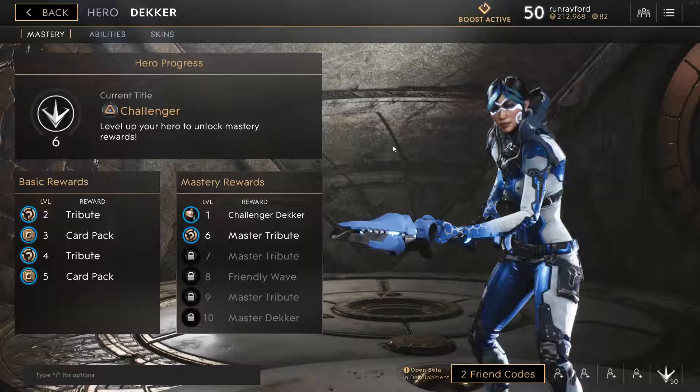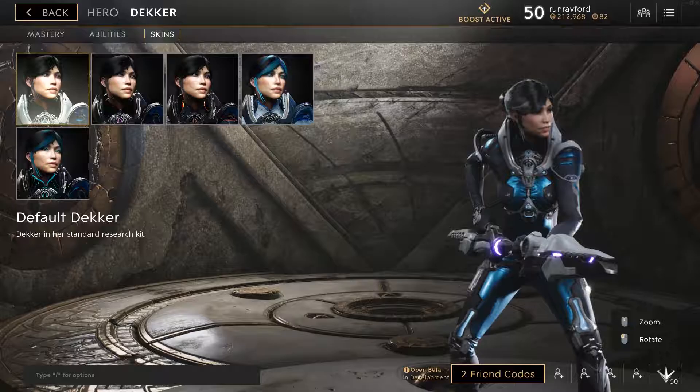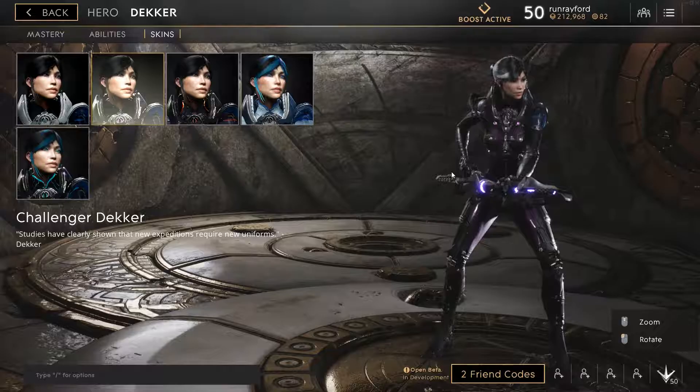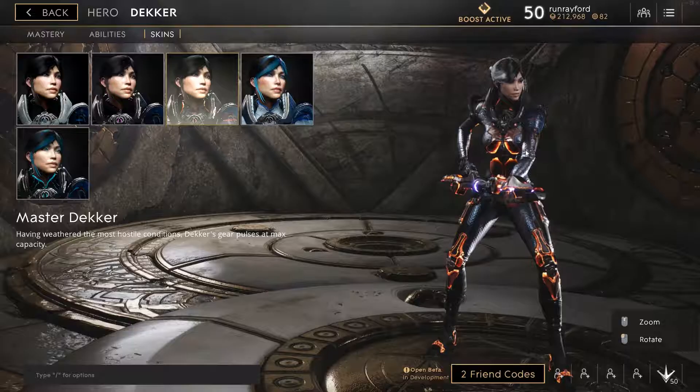I want to go ahead and cover her skins first. Here is her default skin — she's got some of that almost aqua kind of coloring, a little bit of gray. It's a pleasing eye palette color combination. Moving on, we have the Challenger Decker. She trades out some of the blue and gray for purple and black — a really cool color combination. It's like almost just like, rawr, I'm Decker.